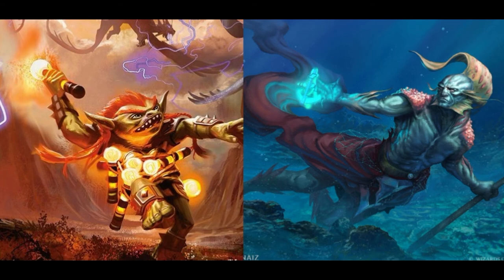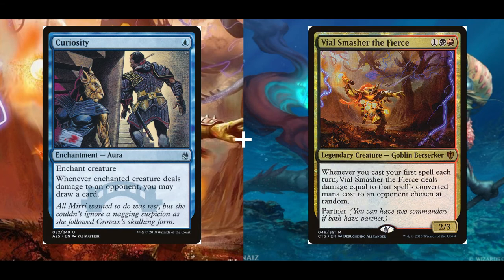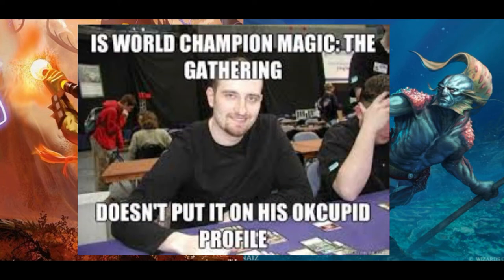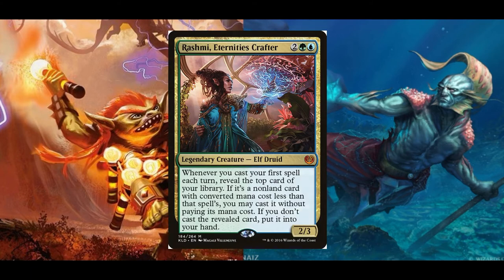Instead, we are placing our Curiosity-style enchantments on a few select creatures, including one of our commanders, in order to gain more hits than John Finkel's profile did on OkCupid. Formally, this archetype used to be led by Rashmi, Eternity's Crafter from Kaladesh.